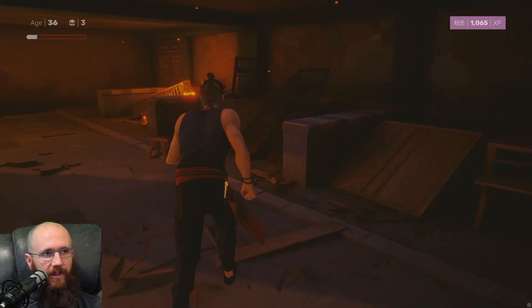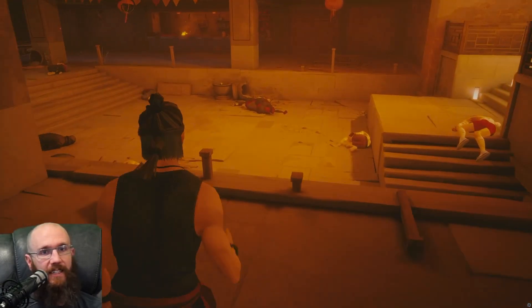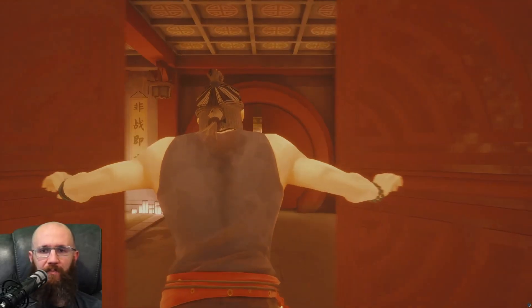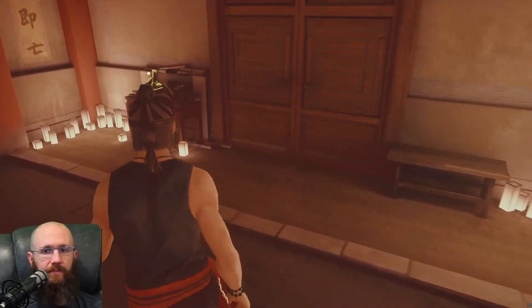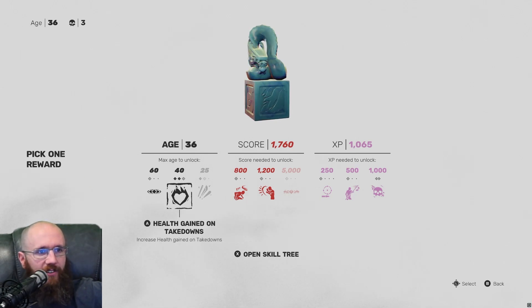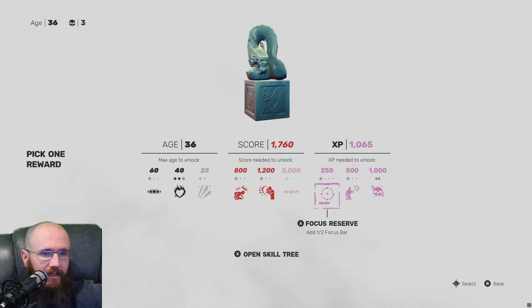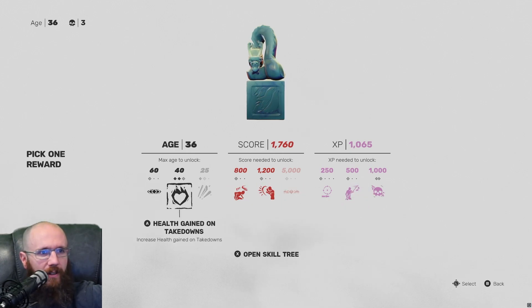I'm at next to no health, I'm 36 with three skulls on me — which means I'll be 39 if I die here — and I'm sucking. Don't know if this is going to be the time I beat the second level. Let me get one more health-on-takedown upgrade. At this point I just need to beat this boss. I want to use my XP for permanently unlocking that thing.